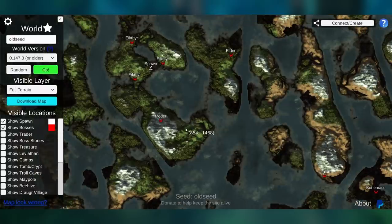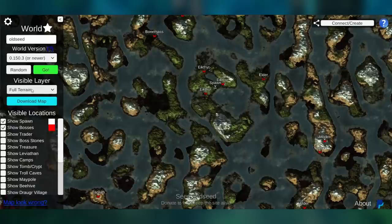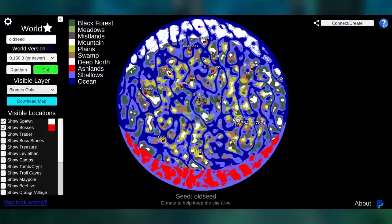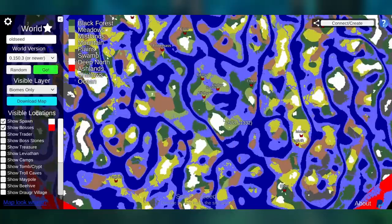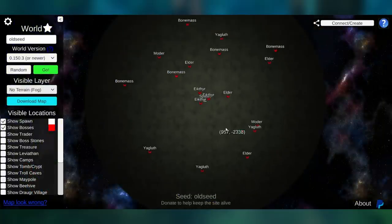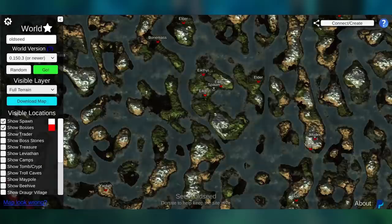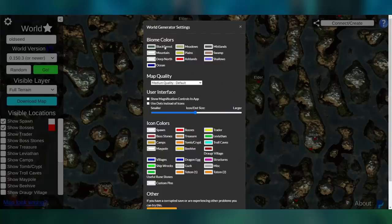If you want to know where any specific thing is, you can also change the visible layers. We can do biomes only if we just want a biome map so we can see the different biomes. We can also do no terrain and just fog — if you didn't want spoilers, like if you wanted to know where the boss location was but didn't want to know what the land looks like when you get there.